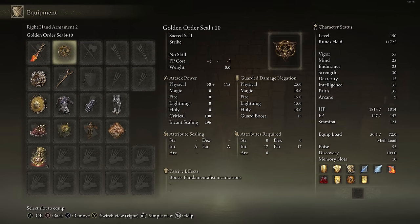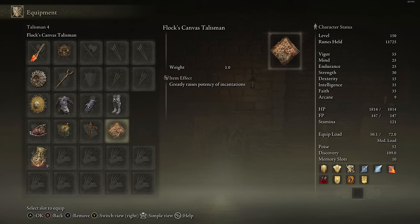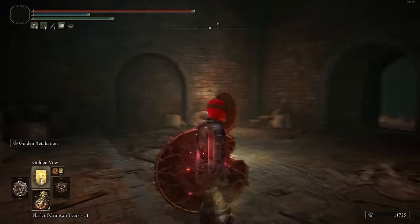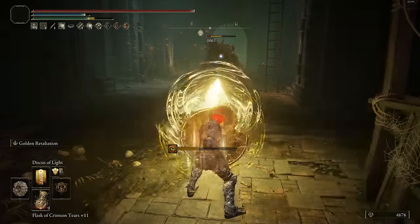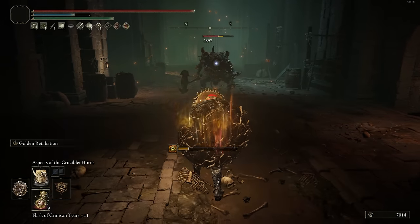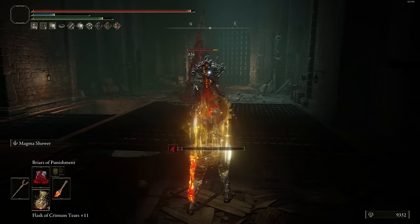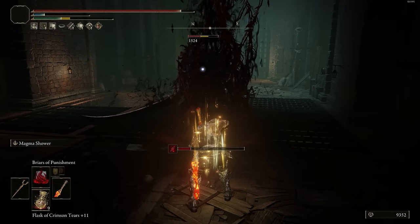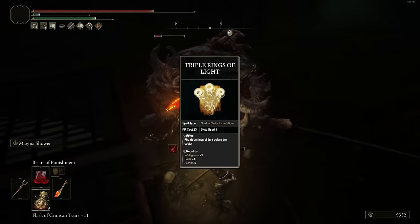The last build I want to cover is the Intelligence and Faith-based build. This is very hard to make a decent Intelligence and Faith build due to the fact that you don't really have many weapon options, and a lot of the Faith/Intelligence-based spells aren't really that great to begin with. But you actually can make a pretty fun build alongside with this. This one in particular isn't going to be the most forgiving at lower levels, but once you go high enough you can get some pretty decent damage. I only have 35 Intelligence and 35 Faith, but my Golden Order Seal actually still gets 296 incant scaling, which is actually pretty decent. And the Golden Order Seal is going to be one of the better seals in the game — it also does boost the Fundamentalist Incantations, which involves your Ring of Light spells, and we're going to be utilizing those.